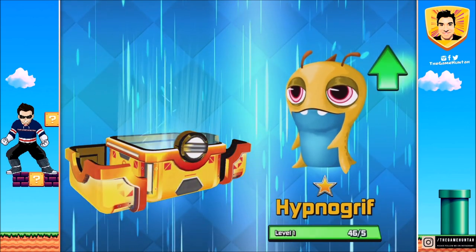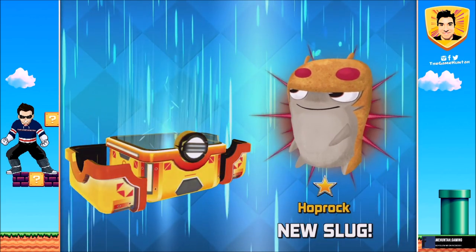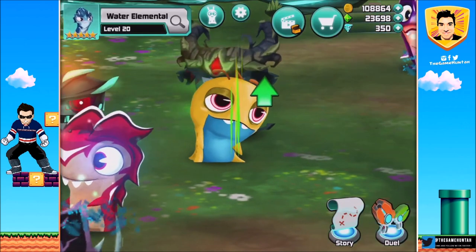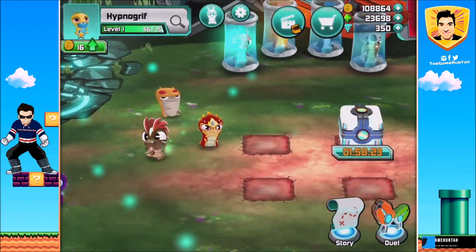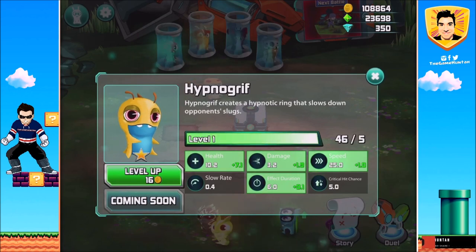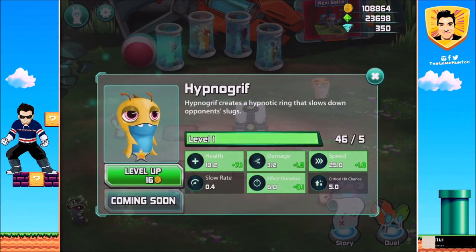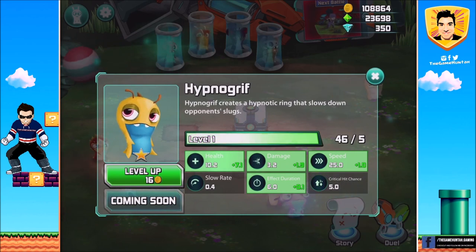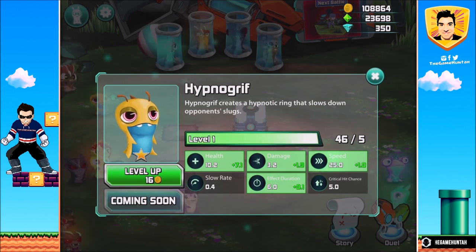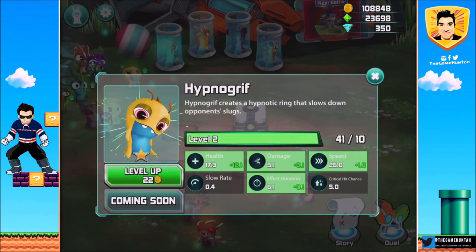Some food for Ignogriff, thank you! And we also got Pop Rock! Amazing! Let's go and review these fellas. Come with me if you want to live. Ignogriff creates a hypnotic ring that slows down the opponent's locks. It was the same power that Ignogriff used to have in Slugterra Slug It Out one.